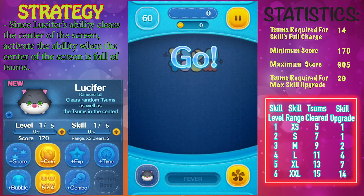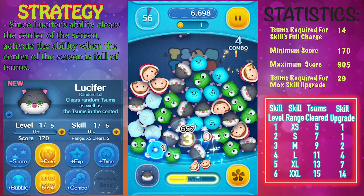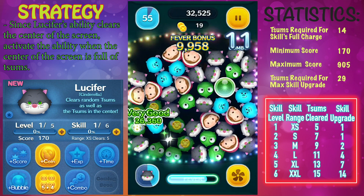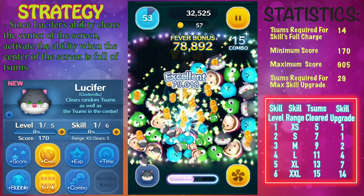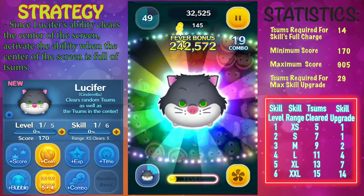In this video we're going to take a look at Lucifer from Cinderella. The description for Lucifer is that he will clear random zooms as well as the zooms in the center. The ability works like this: Lucifer will go to the center of the screen and then a bunch of other random zooms will clear around it as well.